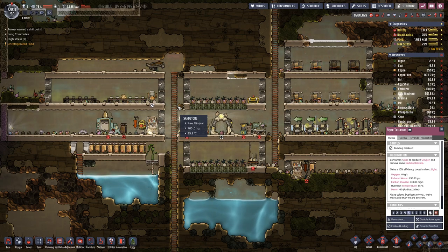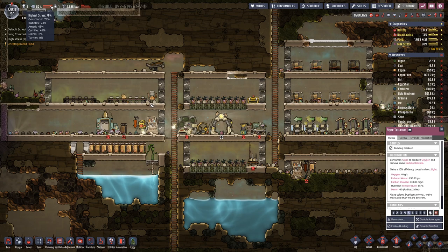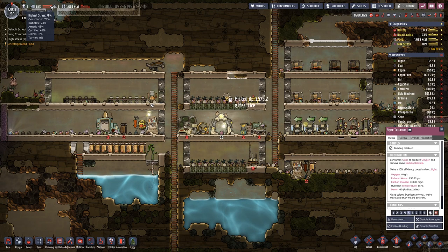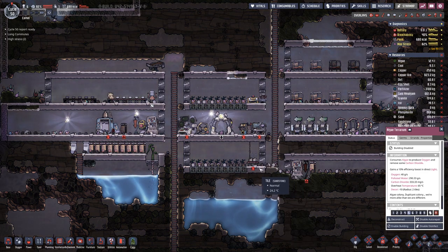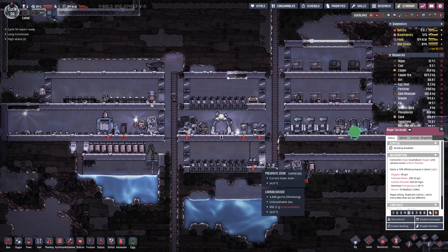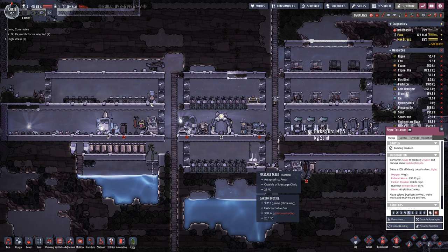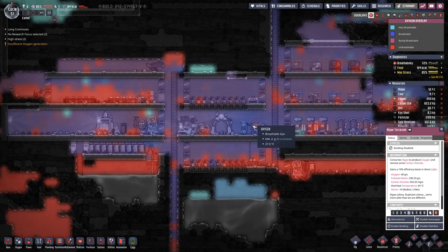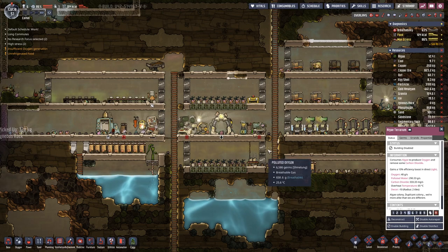It's still a long way and the stress is on the rise again. This time it's different duplicates — last time it was Amari, now it's Gossman. Not having power here does not help, because then we cannot use the massaging table to reduce the stress. And not having power also does not help with the oxygen level, because only then the diffuser is running.